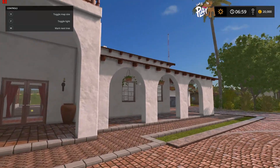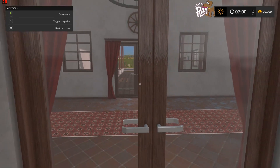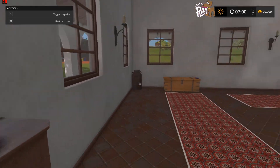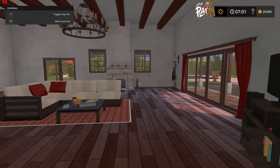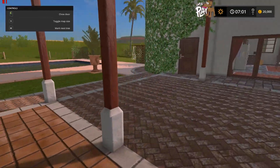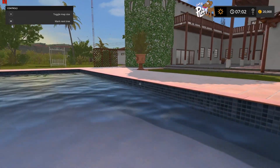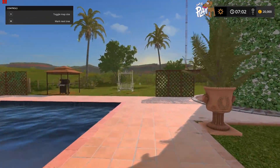The mansion is okay, it'll do. Oh look, you can open the door — this is brilliant! This is our living room, and you can go out into the courtyard. We've got a nice swimming pool, so after a hard day's farming we can take some time out in the pool and have a barbecue.